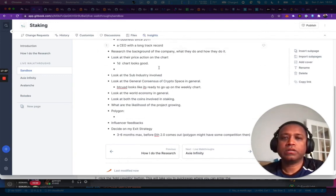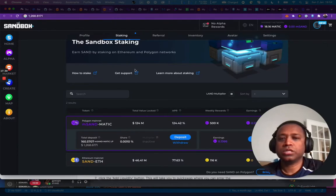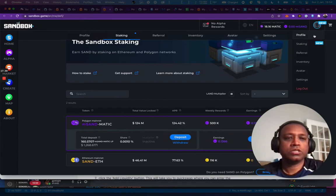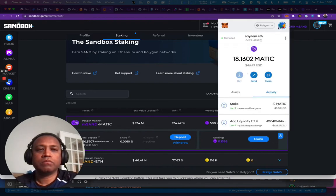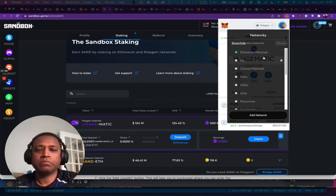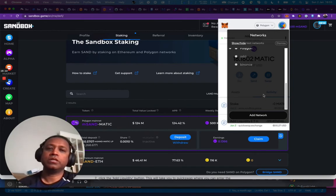Now we're going to check and try to buy the tokens. First step: go to the Sandbox staking site at sandbox.game — there is a staking option. I've already logged in using my wallet. On MetaMask I need to ensure I have the Polygon chain added. I'll make a video later on how to add the Polygon chain, but you can find tutorials on the Polygon website. I have a Ledger connected to my computer and MetaMask, so every transaction has to go through that.